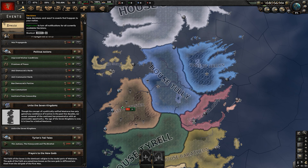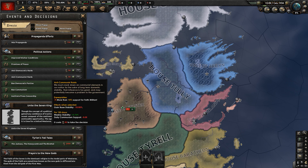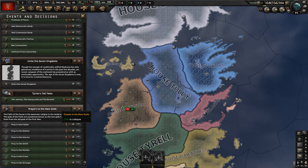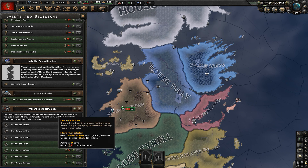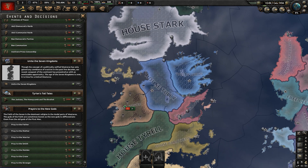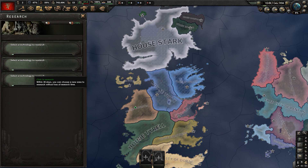Going to the Decisions, we have Political Actions. There is Unite the Seven Kingdoms, Tyrion Tall Tales — which may be exclusive to House Lannister — and Prayers to the New Gods, which is about the Seven, the religion of the Andals, or most of Westeros anyway.